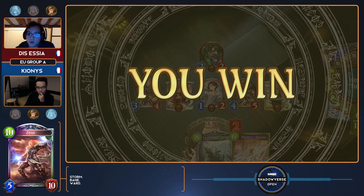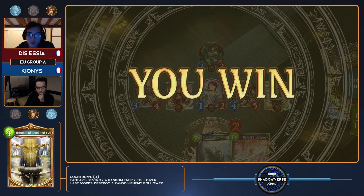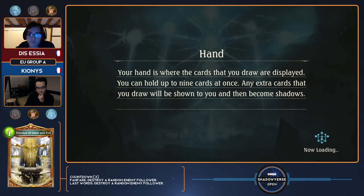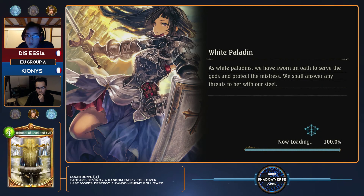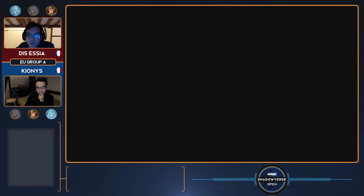Kionis actually reached a position where he draws his win condition at long last and then just wins without it — through a very, very careful play. That's the problem with Seraph, I think. More often than not, you're never really going to win with the card. And we saw Kionis — he's looking cool as a cucumber right now. Essia felt a little bad by that one, getting lucked out by this Tribunal.